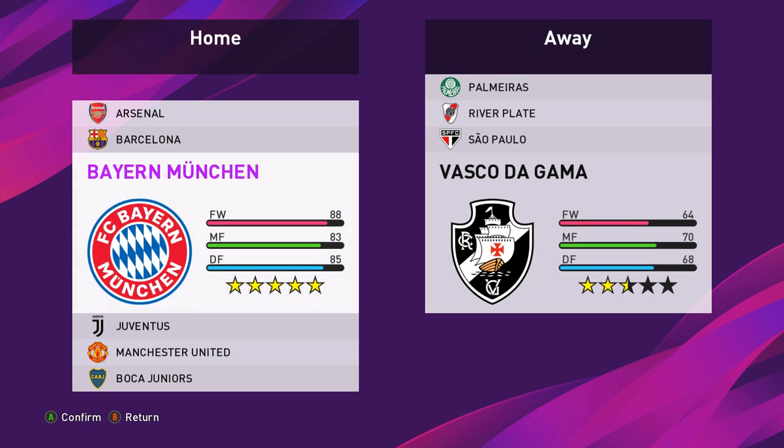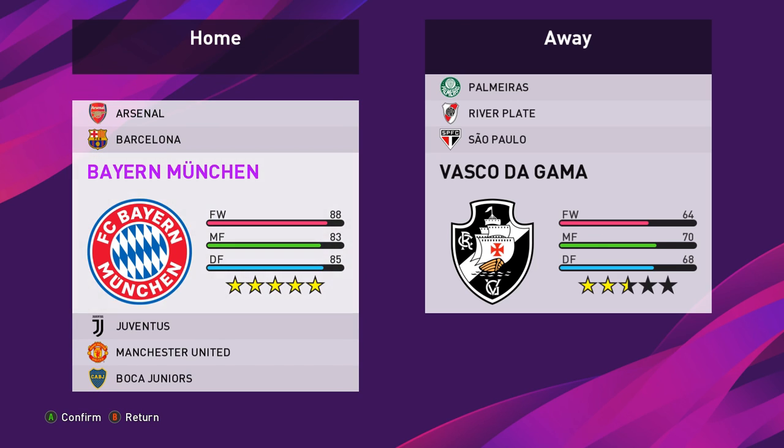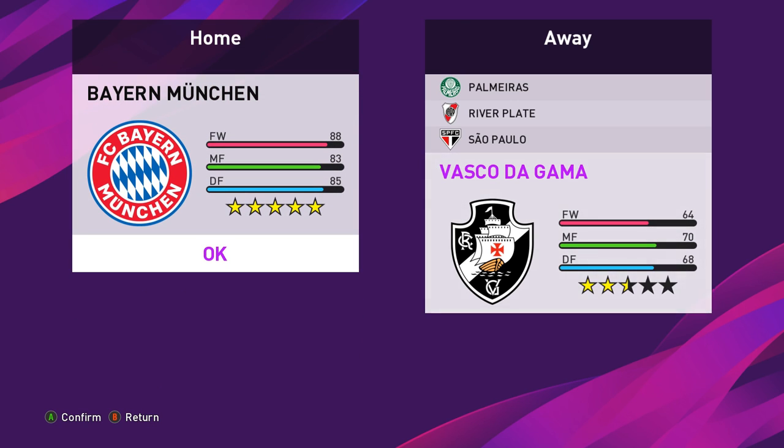Welcome ladies and gentlemen. Today we're going to do a little bit of defending discussion and also how I would set up playing one of the better teams in the demo as opposed to one of the worst. We're going to take on Bayern Munich because they have a very good attacking tactical side, set up better in this demo than other teams. We're playing as the worst team in the demo - only two and a half stars, half as good as Bayern - with Vasco da Gama.